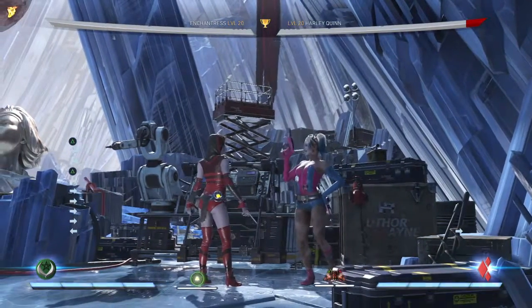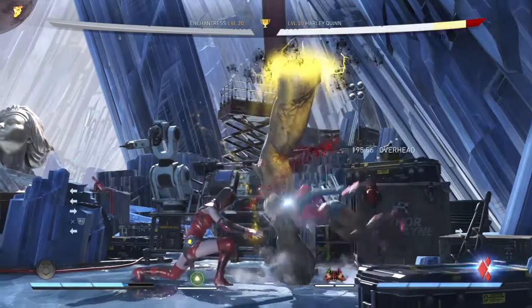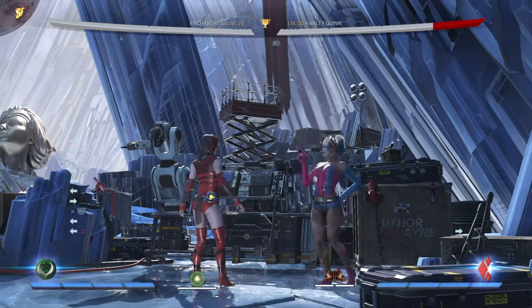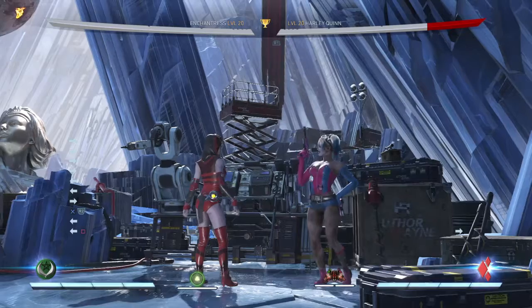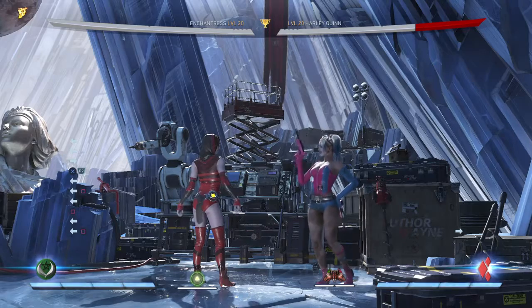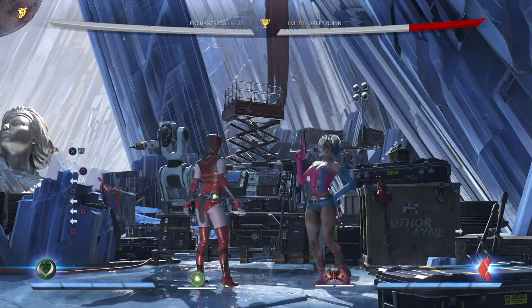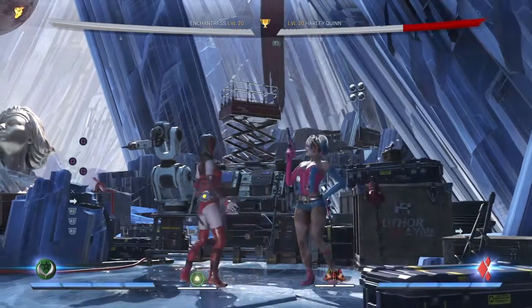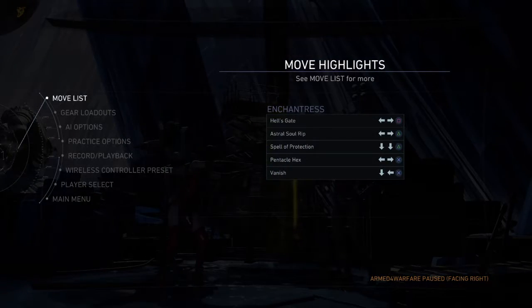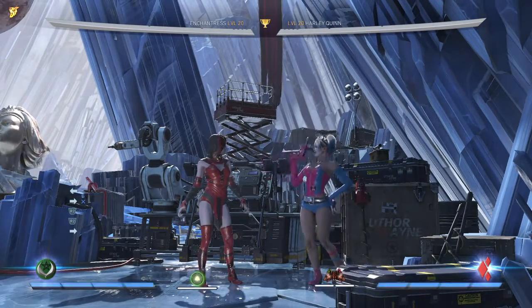I'm gonna give you another corner combo in case you want to do a little mix-up. Let's say you did the overhead and they're gonna read that you're gonna do overhead again — you condition them — so this one is gonna start off with her back one, which is a god-like low. I love this low so much. You're gonna do back one into her meter burn curse — her pencil... I'll just butcher that name.